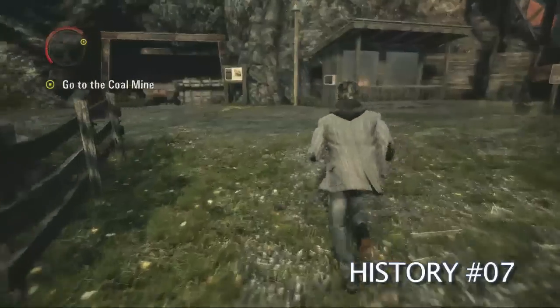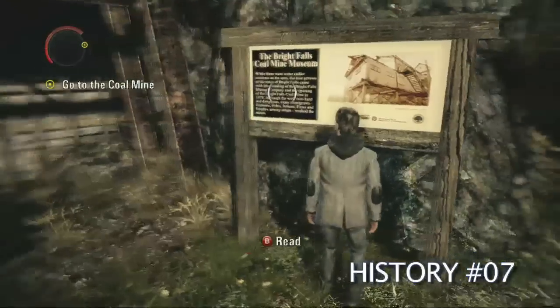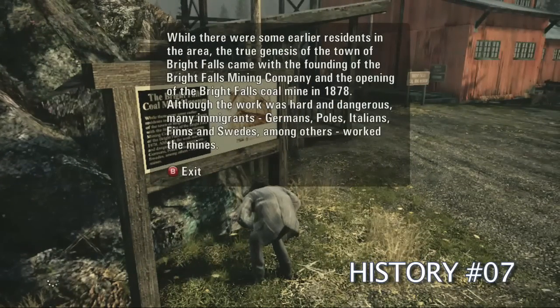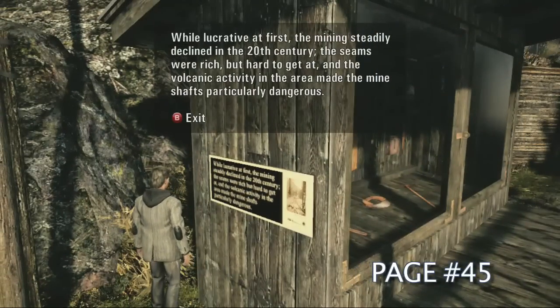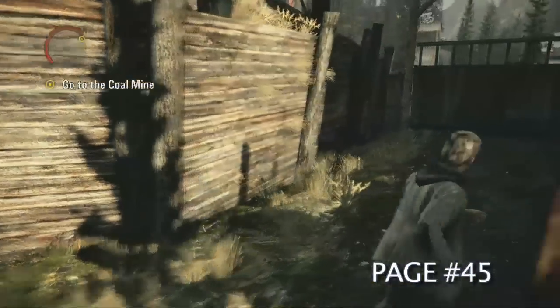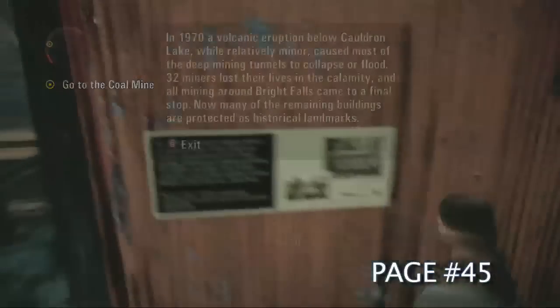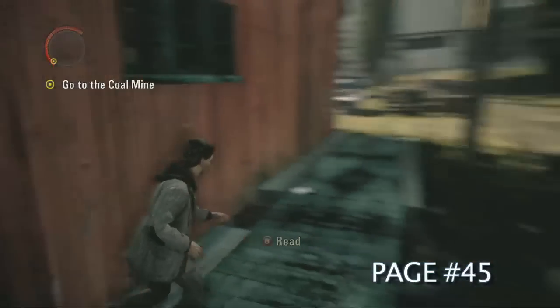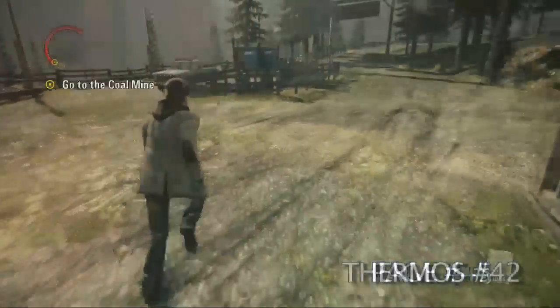Once we get to the coal mine there is a sign. This is going to be our history number seven. There's actually three signs in a row here. I don't know if you need to hit B on all of them, but you'll see here I do, just for the hell of it. Why take chances? Going to get a manuscript page right here. There it is.